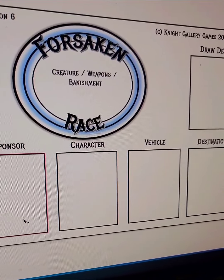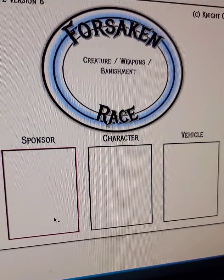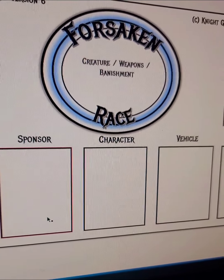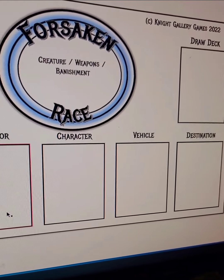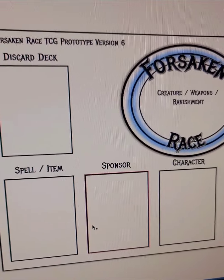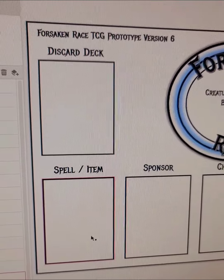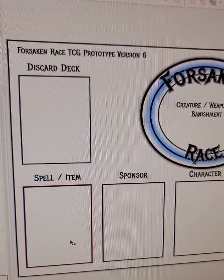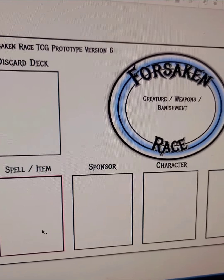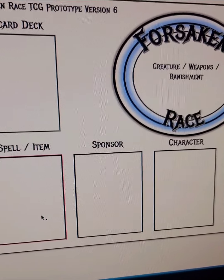I'm thinking about having Game Crafter produce a standard 60-card deck with no artwork - just text - so I can work out a lot of the rules and just have something in my hand to play on this mat with. As I playtest it, artwork will come later and just kind of fall into place once all the rules are down. That's not to say I won't draw things in the meantime, but I need to get started on these rules.